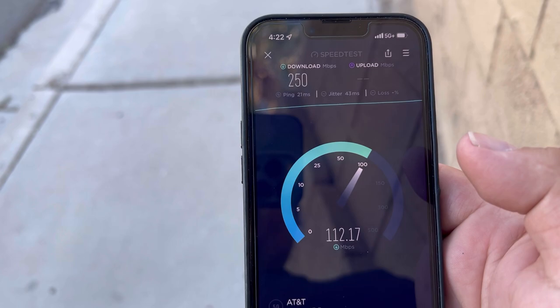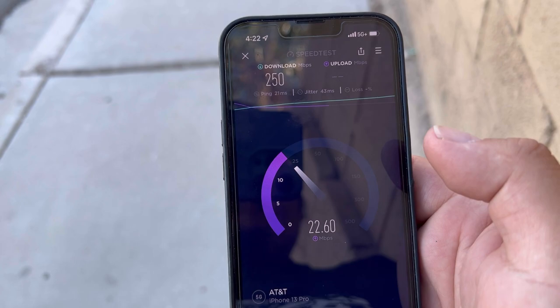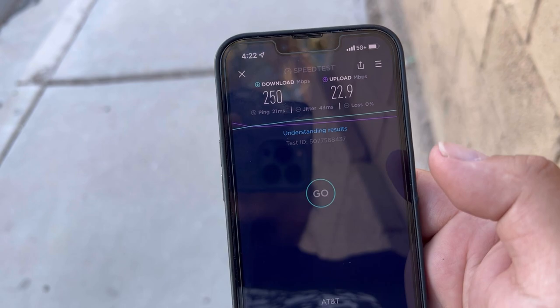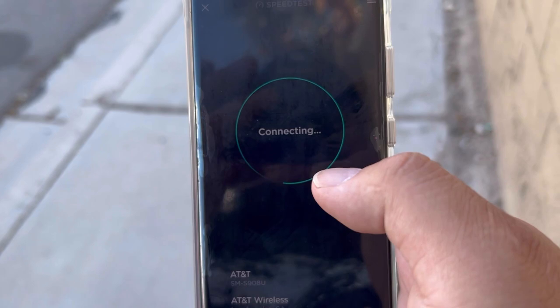250 down and 22.9 on the up. The first tower site was on Rainbow and 215 on the southwest side of the valley of Vegas. This tower site is located at Jones and University Avenue — still southwest side of town.